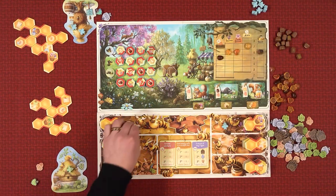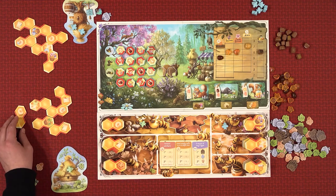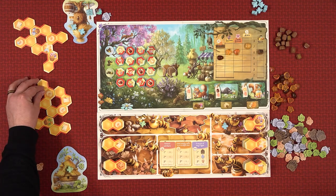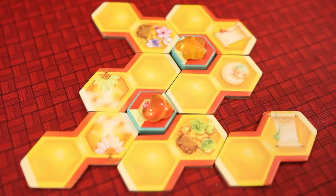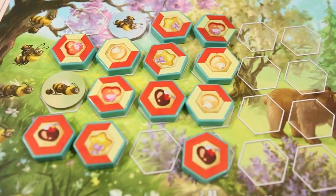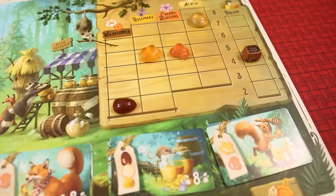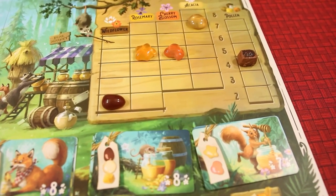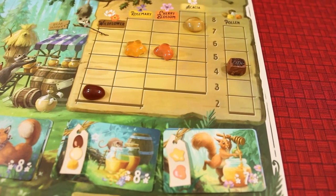Each turn, the active player will play one or more bees to the central board to acquire a hive tile. This hive tile will be added to their hive, and if they complete an empty cell, they get to take all the actions in the spaces surrounding that cell. They can take these actions in any order they choose, and they allow for bees to forage for nectar tiles or pollen, gain new bees, produce honey with a fan action, and do market actions. When doing a market action, a player may sell all of one type of honey or pollen to the market for the current market rate, and then decrease the value of that product.